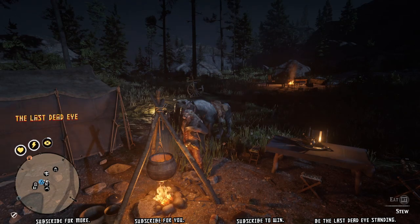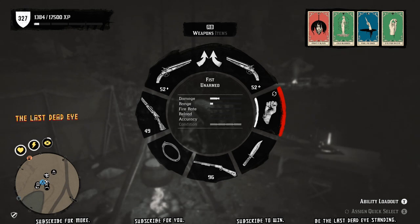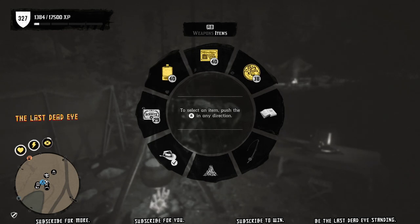A couple things you might not be aware of about the stew pot you can purchase through the Trader role at camp. The first thing is when you eat Cripps' special recipe stew, your Dead Eye ring will regenerate over time as if you have the Live for the Fight ability card equipped.